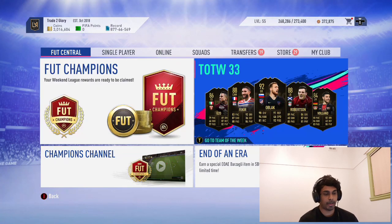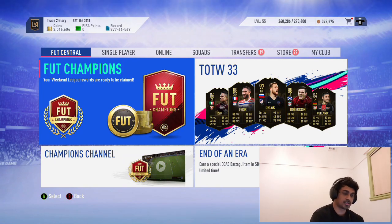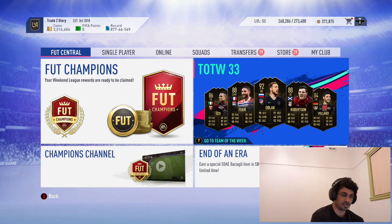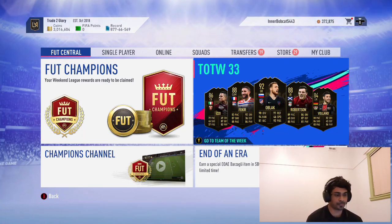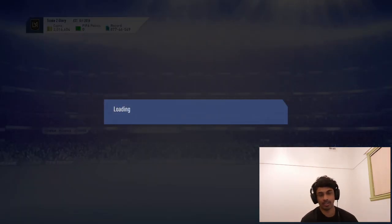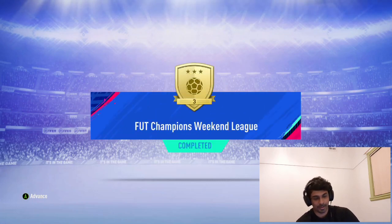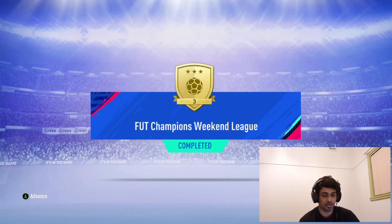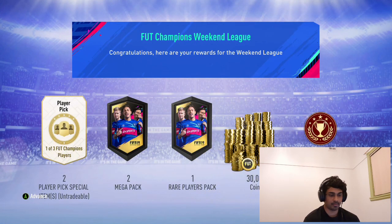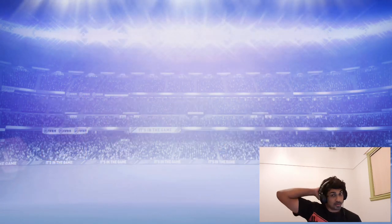We won't be opening the packs — packs are going to be saved for later. As you can see, these are the highlights of the Team of the Week. Robertson and Blackout are there for SBC fodder. I finished on Gold 3 because I knew the Team of the Week was going to be very bad, so I didn't bother trying for anything more. We get two red player picks, two mega packs, and one rare player pack — Gold 2 rewards aren't that great.